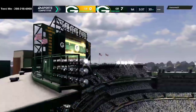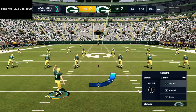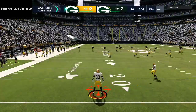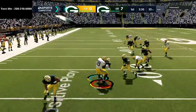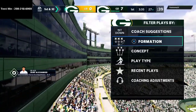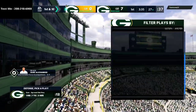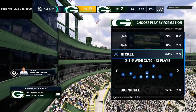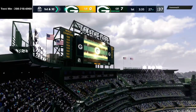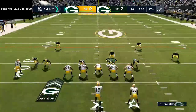I do want to let you know I got a new phone number — you can text me at 208-218-6900. If you text the word 'madden' to that number, you can get free previews of both my offense and defense. Every week we release a new full offense or full defense in the text message membership.